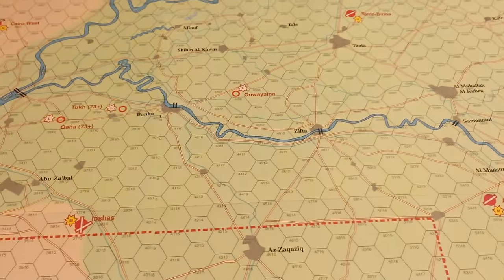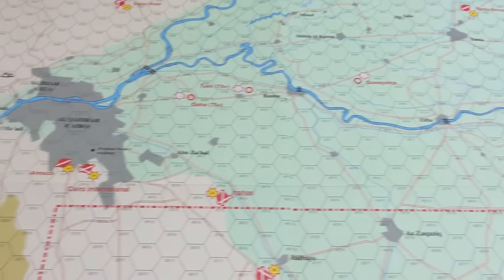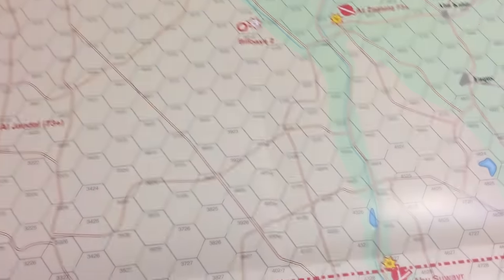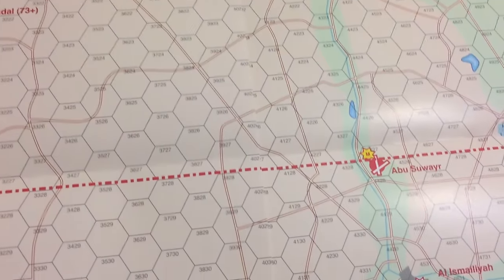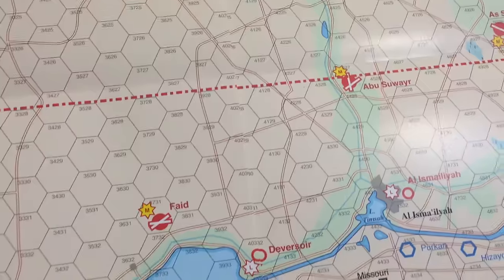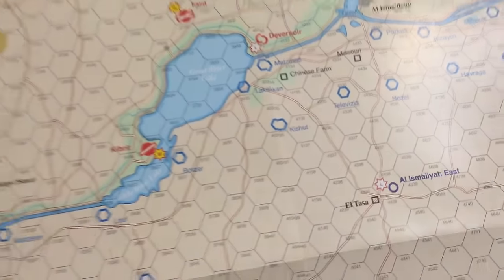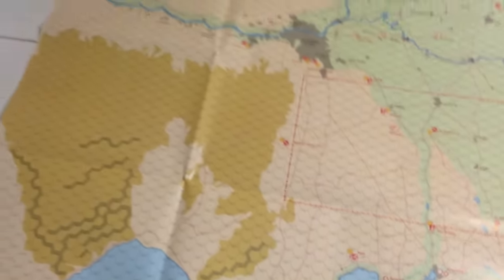I got an unpunched copy for pretty cheap on BoardGameGeek — I think I paid $25 before shipping. I'm going to have to get some of that tape I was just reading about on the GameBox forums about putting maps together.